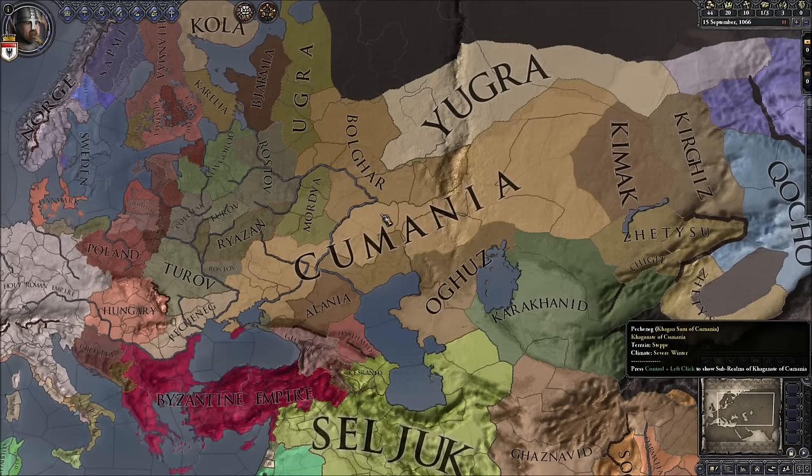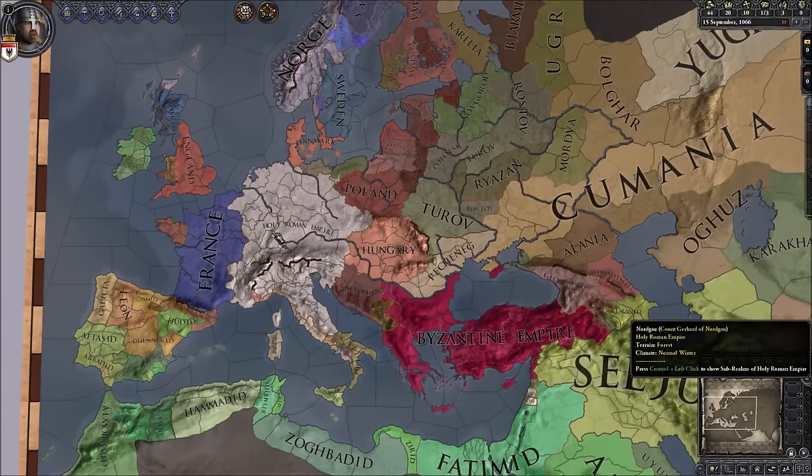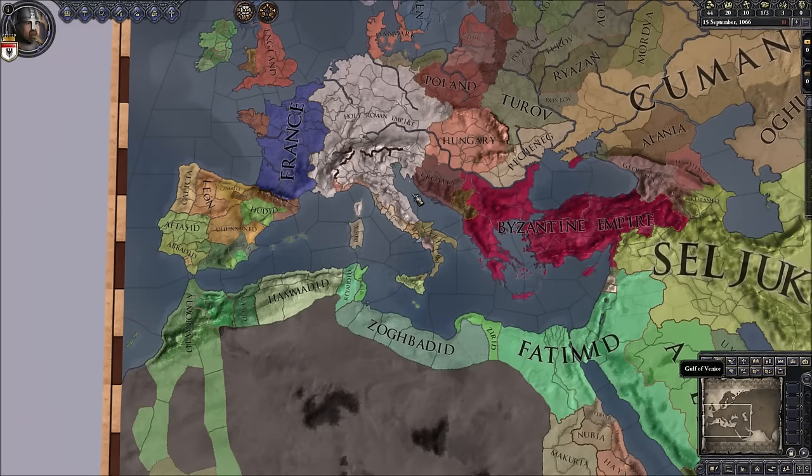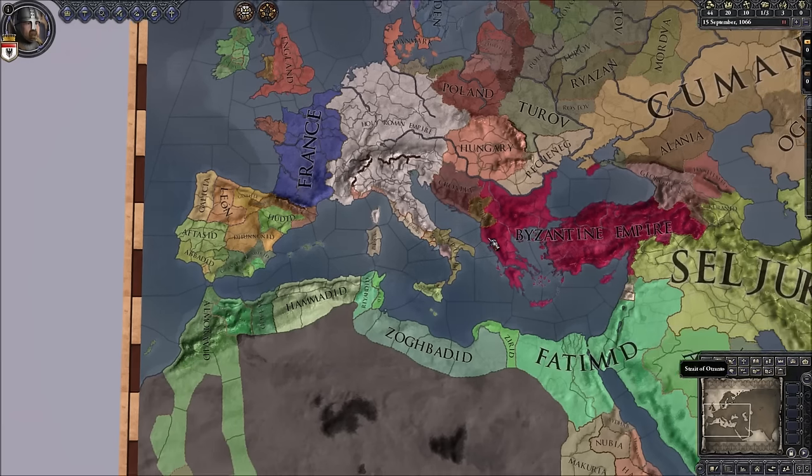I don't know if it's because the mechanics have been more fleshed out and the AI has a more difficult time — I really don't know. But the hordes don't seem as deadly as they used to, which is good. I've also got Sunset Invasion turned off because I don't want western hordes and specifically for EU4 I don't want the high American tech.